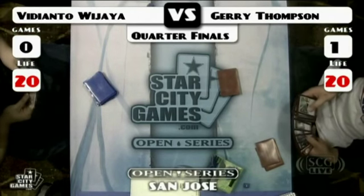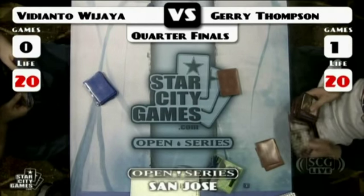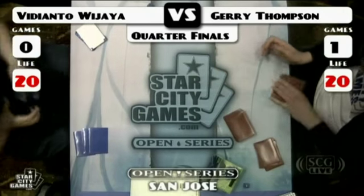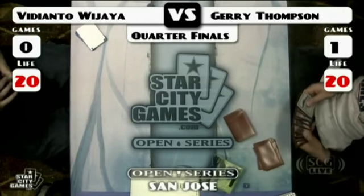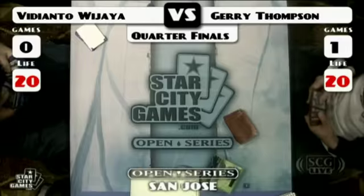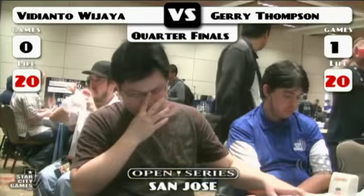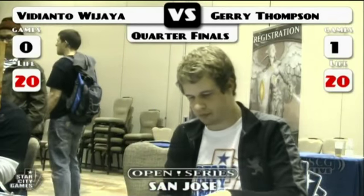Being able to Brainstorm or Fate Seal yourself — scry, basically. In this case, as Jerry did, Fate Seal away something when your opponent has the Counterbalance Top. Tarmogoyf seems great in this matchup, it's so important — just crucial to have.